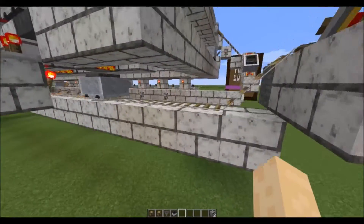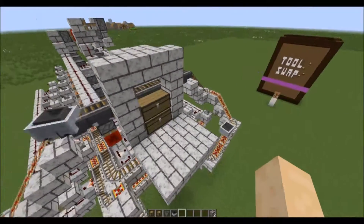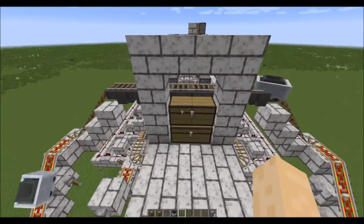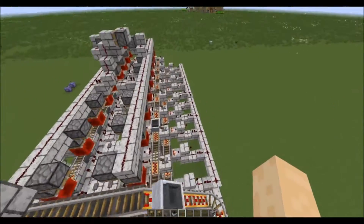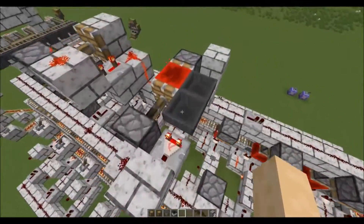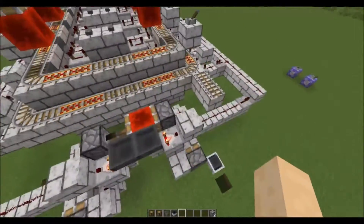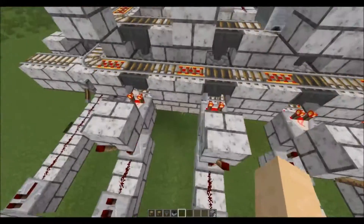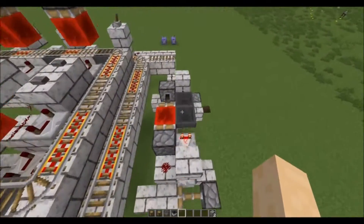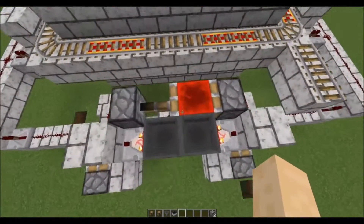The most important line by far is the item return line, which I believe has six running through. If these start backlogging, stuff will start to break. You can already see we're getting some stone in here — already 14 items and I just started it. I'm using a fairly basic hopper clock to regulate this, and a separate hopper clock to regulate checks for the coal. Because every one coal cooks eight of whatever you're trying to cook, that's why this clock is ticking significantly less frequently.